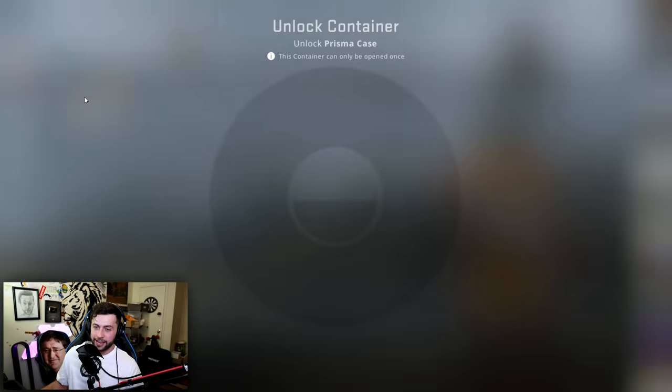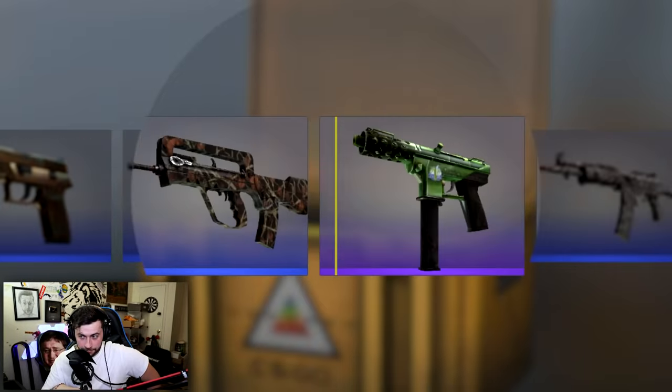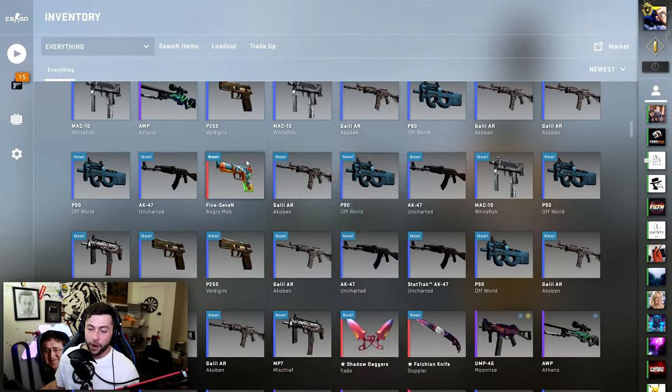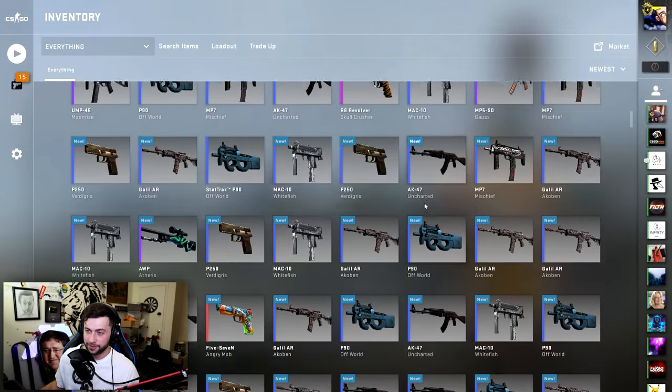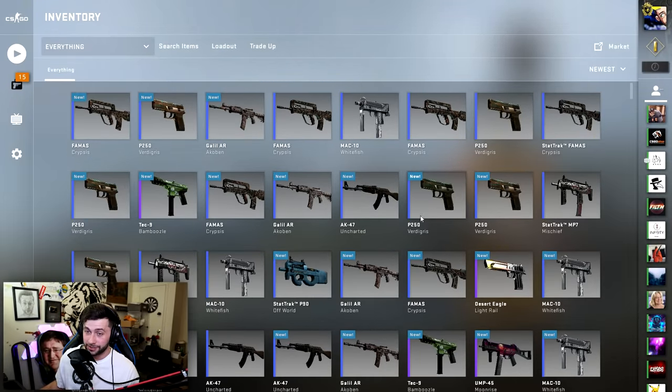Imagine on the last case we actually get it — this would be really pog if we do get it. Nope. Okay. So this is what we got guys — one red, a few purples, one pink, two more purples, three here, another pink, and a few more purples, and just a lot of blues. Let's just trade these up real quick and see what happens.